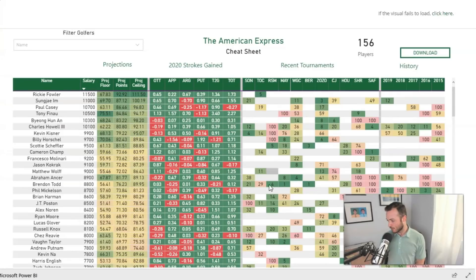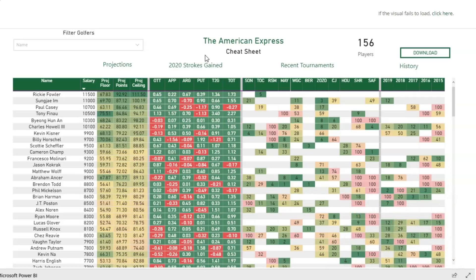Let's switch to the cheat sheet. Rickie Fowler is leading the way at $11,500, followed by Sungjae Im at $11,000, then Paul Casey, Tony Finau, Byeong Hun An, and Charles Howell III rounding out the over-$10,000 golfers. If you're picking someone over $10,000, you basically need them to win the golf tournament. It's really difficult to roster Rickie Fowler at $11,500 — we just haven't seen a whole lot of him over the past couple of months.